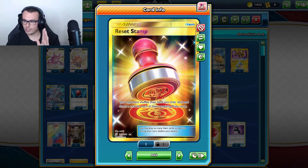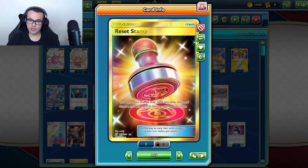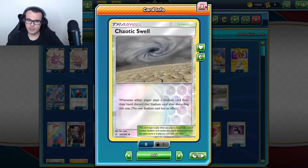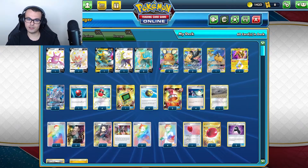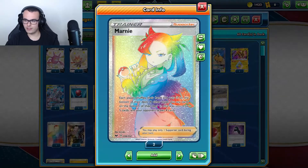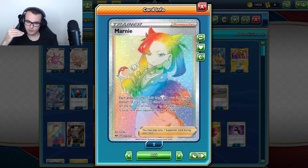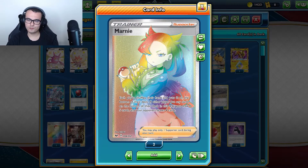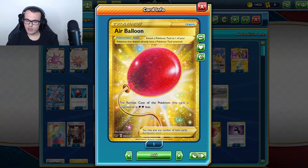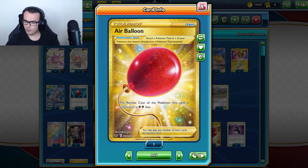We have 2 Reset Stamp — Reset Stamp is great. We just want to stamp our opponent's hand low to try to come back, and that's our comeback potential. We have 4 Switch for mobility. We have 1 Chaotic Swell to help against Power Plant, because we play Mewtwo & Mew which Power Plant shuts down, as well as Dedenne. We have 3 Boss to gust things up and 4 Marnie. The 2 Reset Stamp and 4 Marnie together are really good at disrupting our opponent — we just want to disrupt them and ride the train to the win.